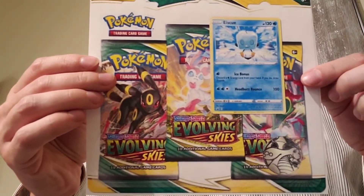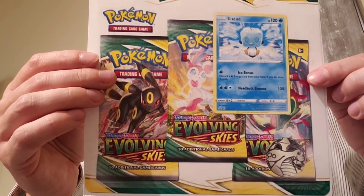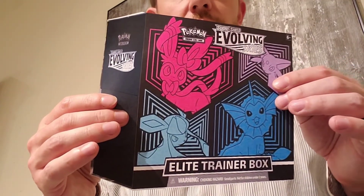Starting off with some three-pack blisters. You can see the artwork there on the Evolving Skies — Umbreon, Sylveon, Rayquaza. So we're going to see those guys in stores, as well as one of my favorites, ETBs — Elite Trainer Boxes.